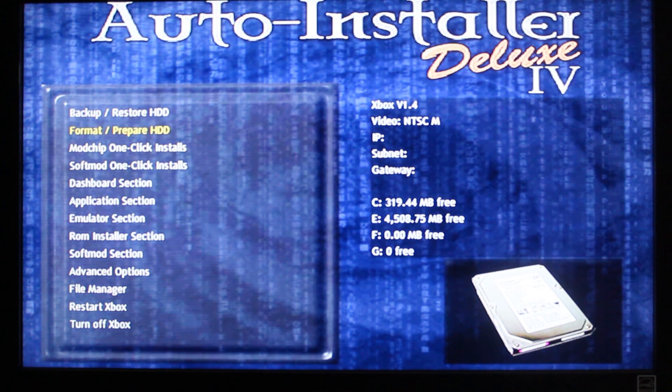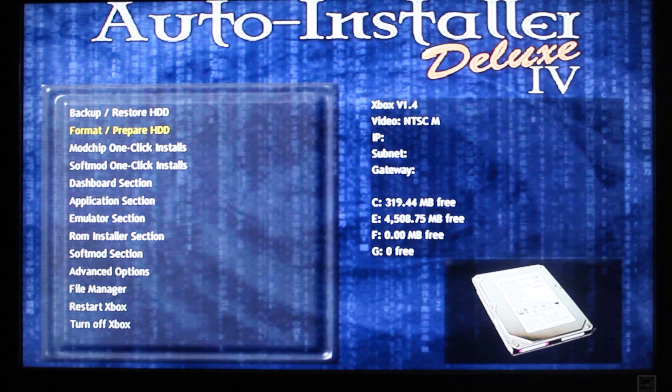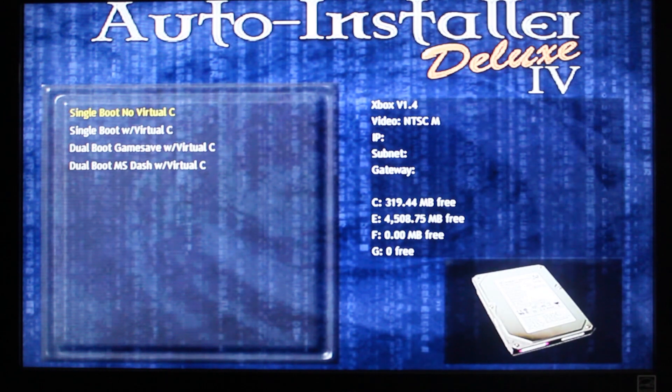I already have a backup of everything, so I'm going to do a soft mod one-click install. I'm going to do a single boot with virtual C. I decided not to do the dual boot because it's really not needed. But I am doing the virtual C, so in case he decides to make backups of his games, it will not overwrite the default kernel and undo the soft mod.